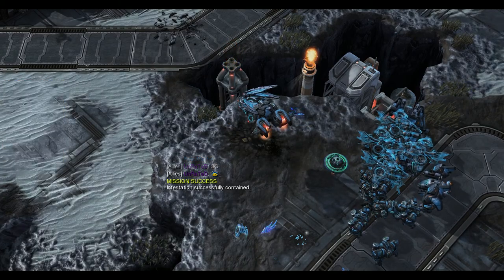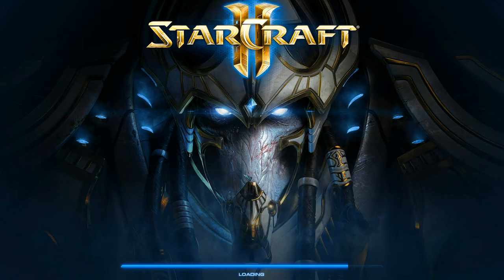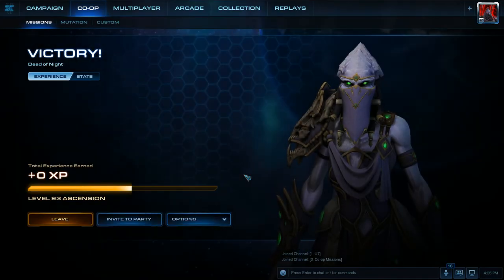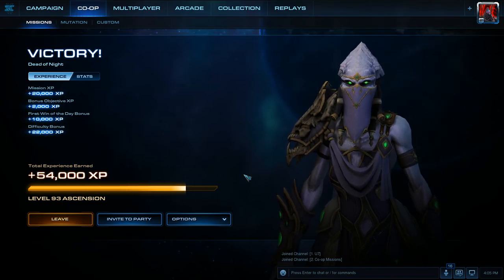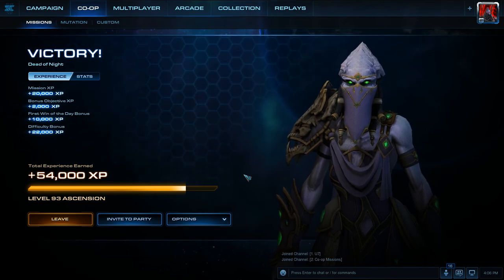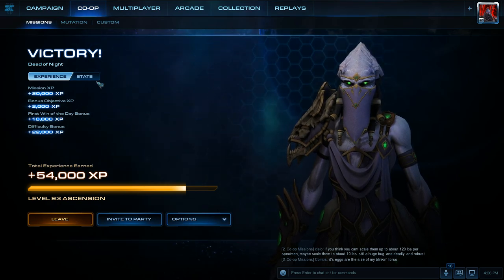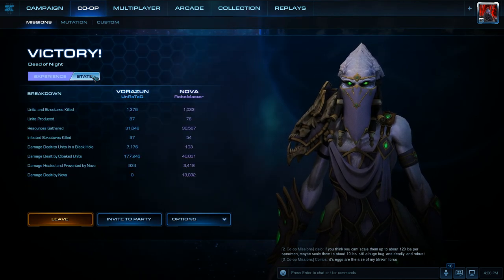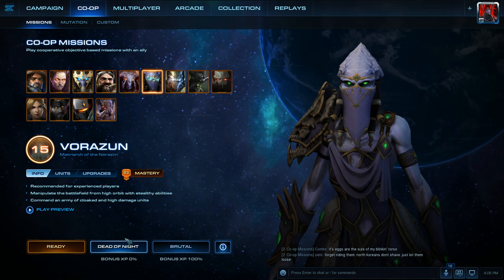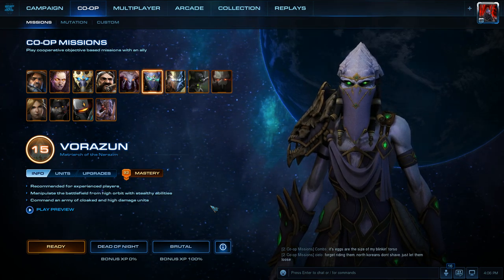Nova and Vorazun make this mission extremely easy. I definitely had a really good teammate. The cloaking is very good on this mission, and you don't have to worry about gas — your Orbital Assimilators are always going to continue gathering gas even if something attacks your mineral line. You get a lot of gas early thanks to that early investment. Disruption Web disables everything, and Dark Templar already do a lot of damage. There's the endgame stats. Thank you for watching — make sure to subscribe if you want to see more videos like this, leave a like if you liked the video, and I'll see you all in the next one.